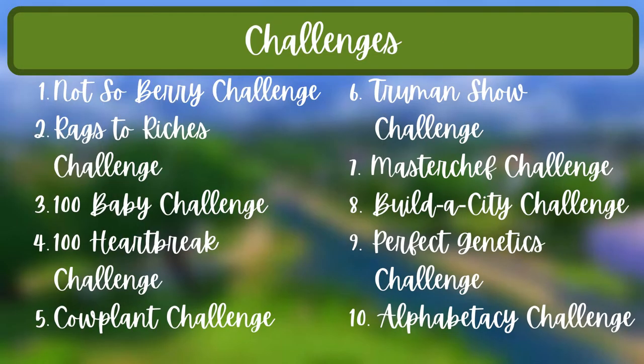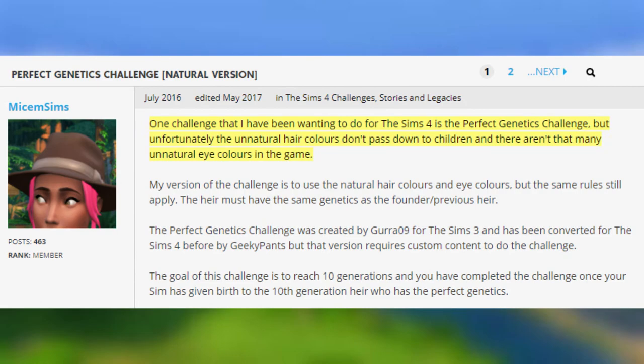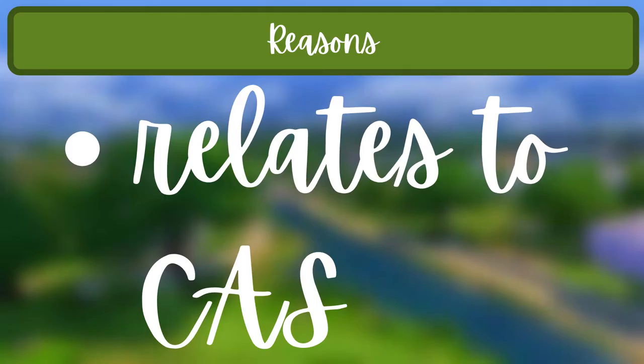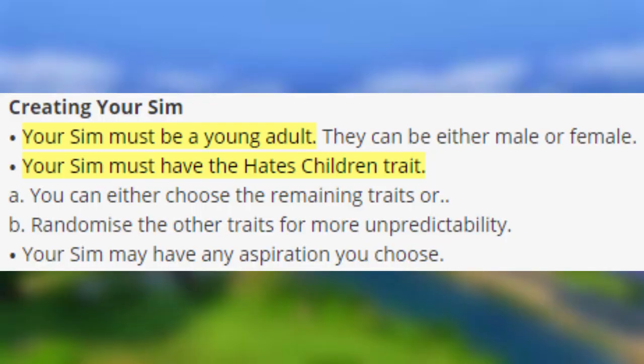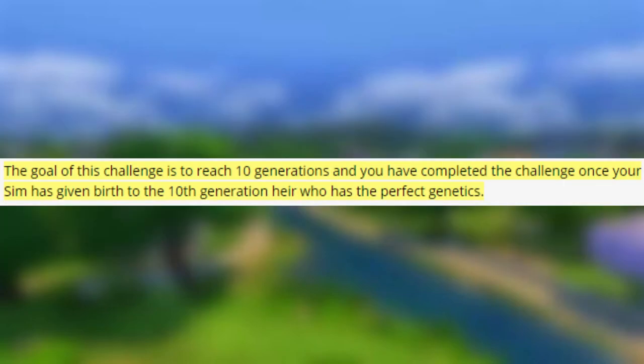The ninth challenge is the Perfect Genetics Challenge — the natural version, since unnatural hair colors don't pass down to children and there aren't many unnatural eye colors in the game. I included it because there are so many CAS challenges in the community. Basically, you have a young adult Sim with the hates children trait, and the goal is to reach 100 generations with the same hair and eye color as the original Sim.